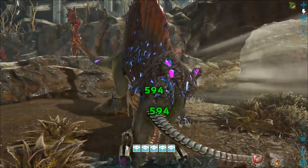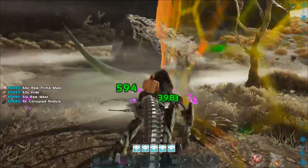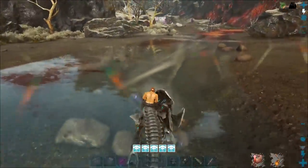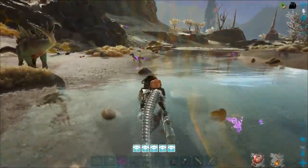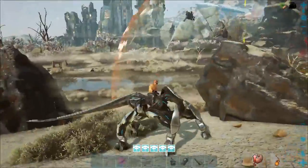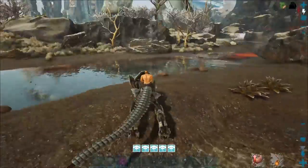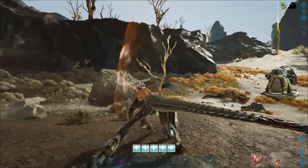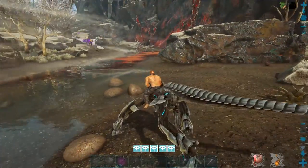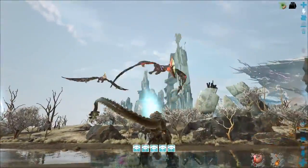Spinos! You can fairly easily kill spinos and raptors. That giga is ridiculous - they've got raptors too. Now you need to bring guns because the pterodons fly up in the air and you can't actually kill them with an enforcer.